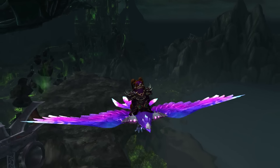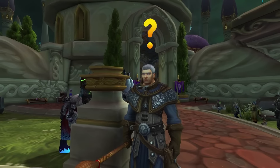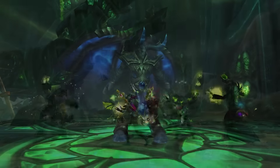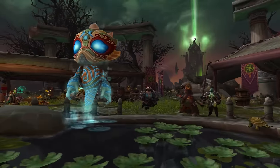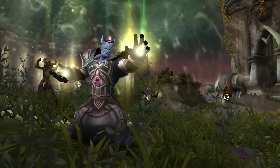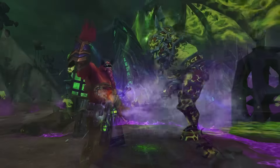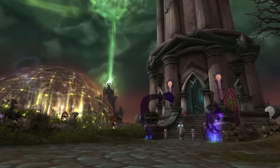Up first, we're taking the fight to the Burning Legion on the Broken Shore. The campaign begins with Khadgar in Dalaran, who sends you on a mission to strike at the heart of the Legion's base of operations. After a short scenario, you'll have established a base on the Broken Shore and unlocked a ton of new content, including new world quests, rare monsters, and a region-wide cross-faction effort to help the armies of Legionfall keep hold of the Broken Shore.